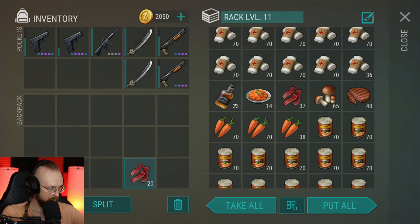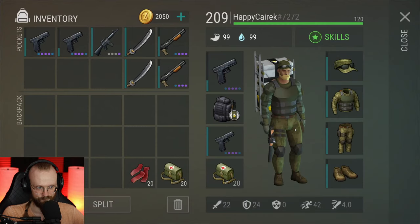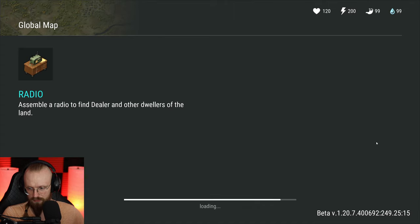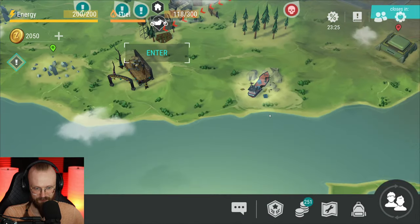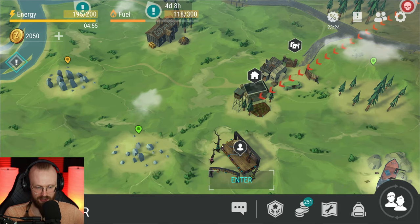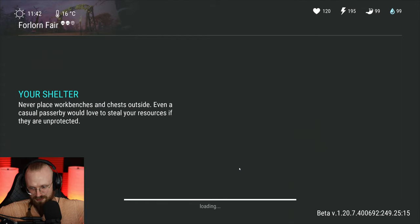Let's get some food and a stack of first aid kits, and we are ready to go to the Forlorn event, ladies and gentlemen. Let's get out of here and see what that Forlorn event is all about. The electronic slab looks a lot better than what it actually does, in my humble opinion.